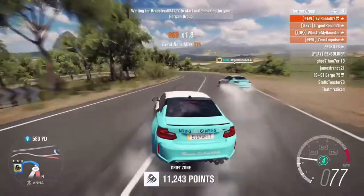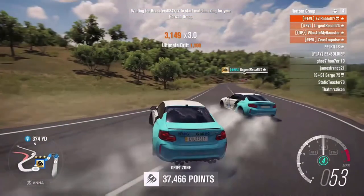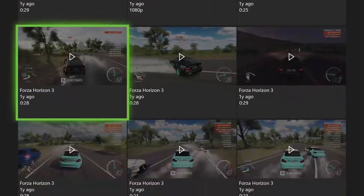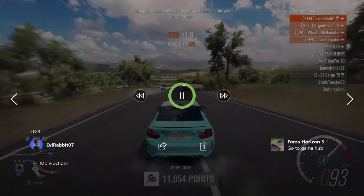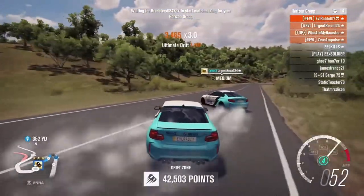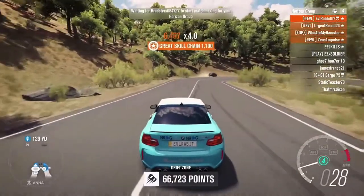Looks like it gives us a little bump with Urgent Recall 24 and some M2 - one of the original EVL paints. Looks like urgent and I were getting some doors on twin hairpins on Horizon. We got Zeus and Hamster in this party as well. Urgent and I just getting some tandems down twin hairpins - all the good old times until he threw it a little bit too hard. It was a nice tandem up until that point.